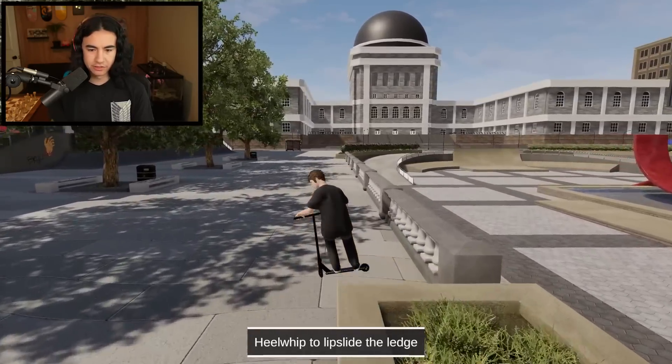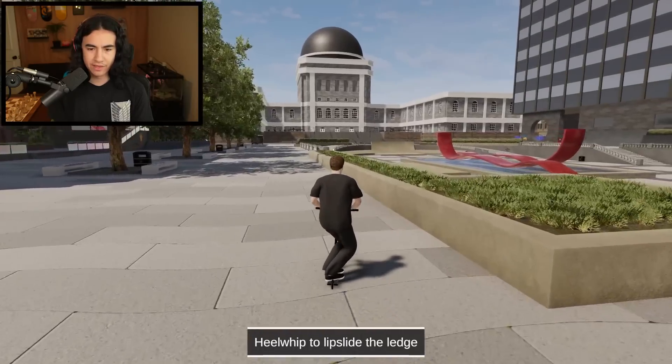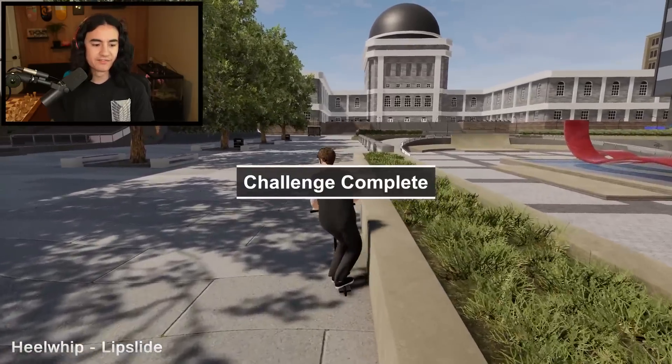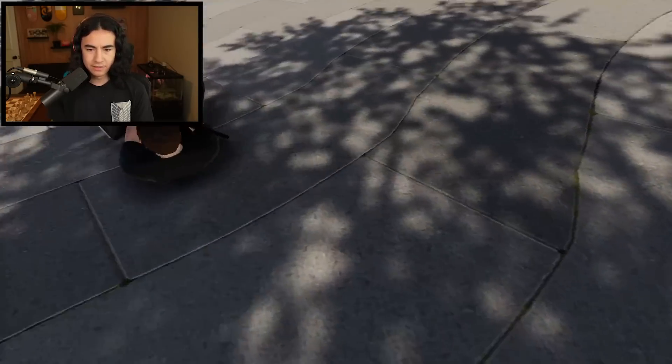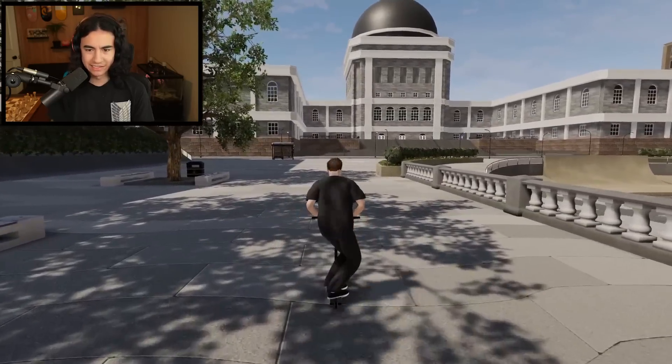That was sick — definitely the wrong trick, but really sick. What was that called? An inward? Kind of a weird name for that. I bet it's maybe short for something. Heel whip to lip slide — the landing was kind of lame. The camera is actually really slick in this game. I feel like sometimes it's in the wrong spot, but most of the time it actually feels pretty good.